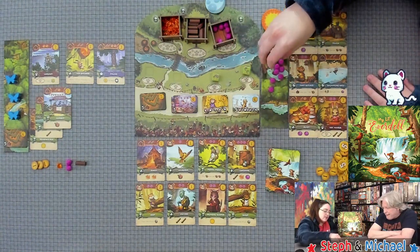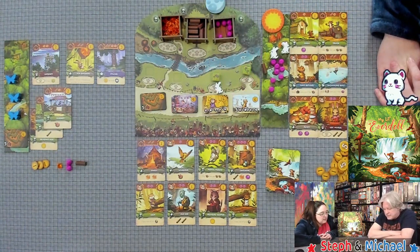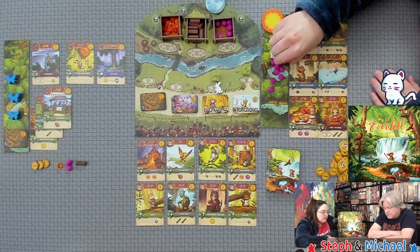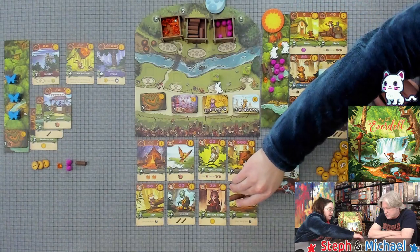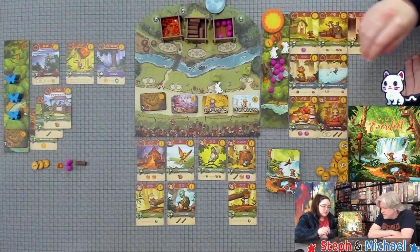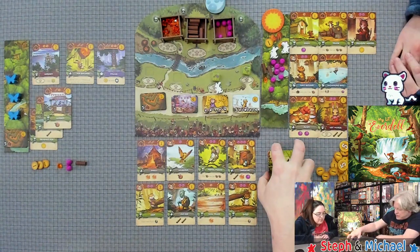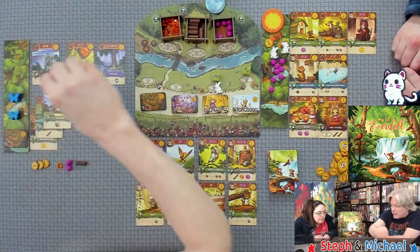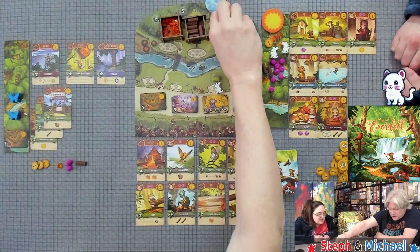I can't get the berries, so I'll jump on that spot. I take one of these and one of these and spend a berry for this critter — I need points because Steph is pulling ahead. I land on this space and must get more berries for days.